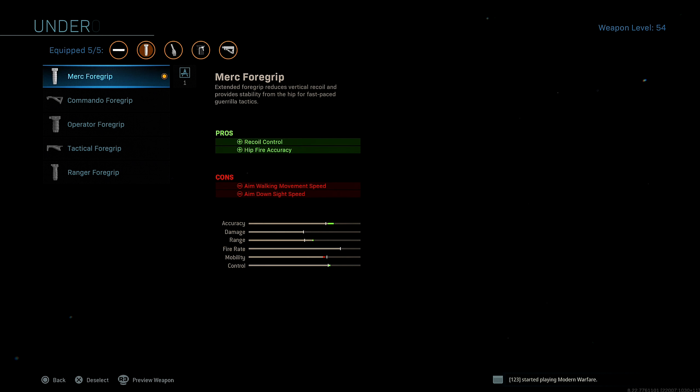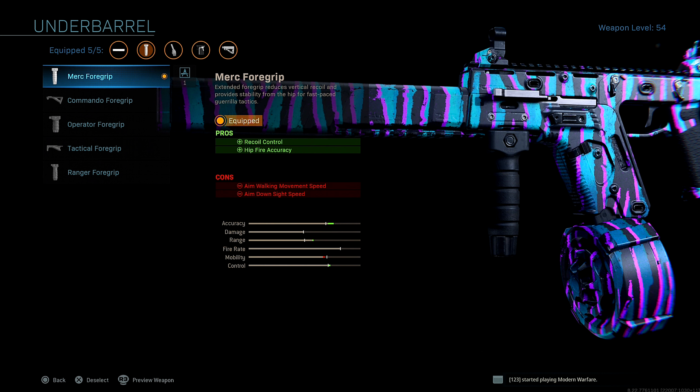For the under barrel, I'm running the Merc Foregrip for added recoil control and hipfire accuracy. In my opinion, hipfire accuracy with submachine guns is key because you're going to be up close in those gunfights. So you want to be able to hit your hipfire shots whatever the case may be. That's why I run the Merc Foregrip.